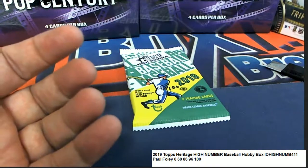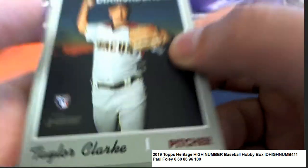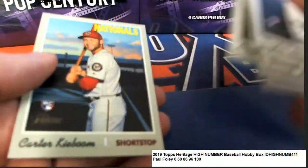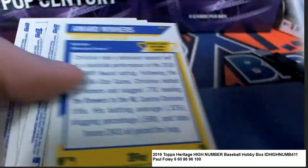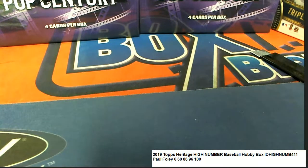That's some great hits going out of our boxes today. We've had an Alonzo auto, we've had an Alonzo bat relic — that's some great hits. Nice rookie card there. All right, so pretty good stuff right there — congrats to Mr. Foley, he got some nice things in Heritage High Number.